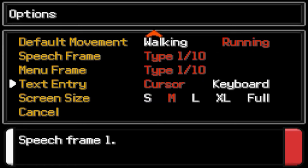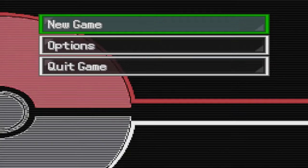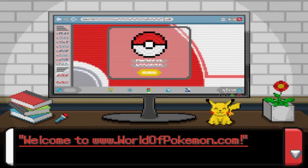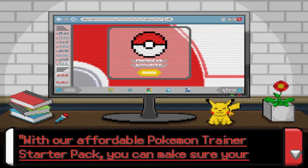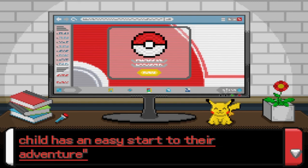We're gonna do this — they got no borders, borderline ridiculous. I have not heard that in so long, holy christ, thank you for that. No control, no info needed. Hey, welcome to www.worldofpokemon.com — yeah, that's the website I was looking for. Here I can get the Pokemon trainer starter pack with our affordable starter pack, make sure your child has an easy start to their adventure.